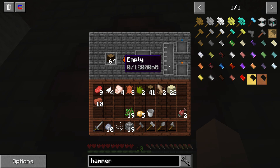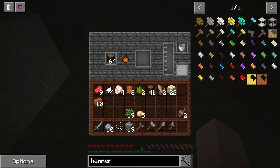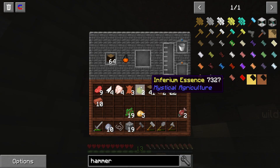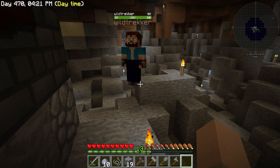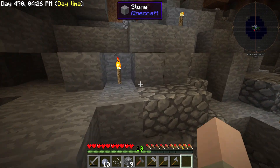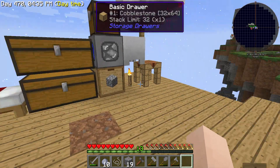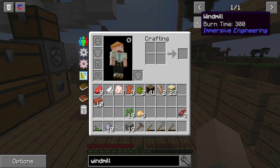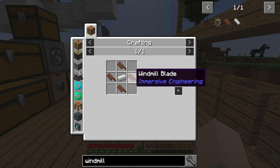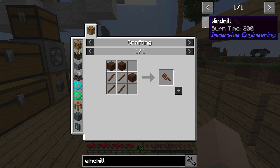It will produce the creosote oil or something like that. I'd put the bucket in there so it fills up automatically. The bottom slot is where the output bucket goes - it fills at the top and puts it in there. It takes a fair bit of time, so I think we can already look at the recipes for the windmill and the other stuff we'll need. The windmill would fit nicely onto the island - it's iron and four windmill blades, and the windmill blades are just treated wood.